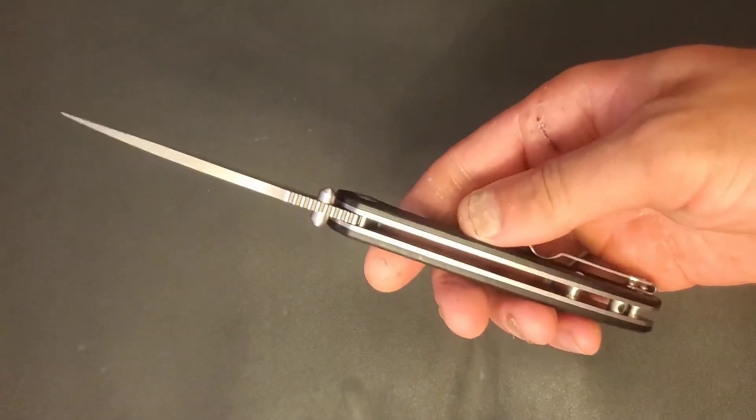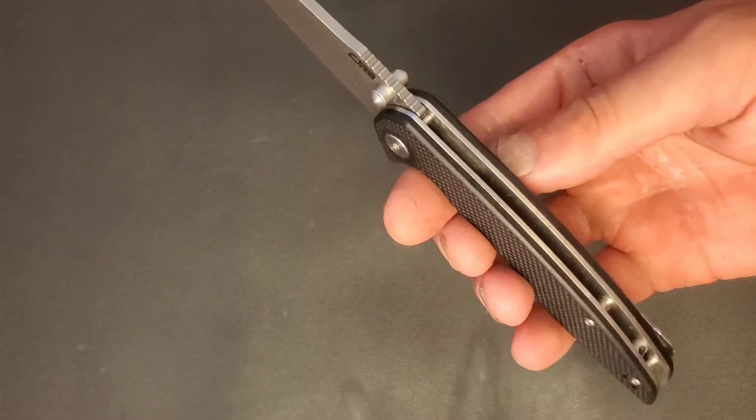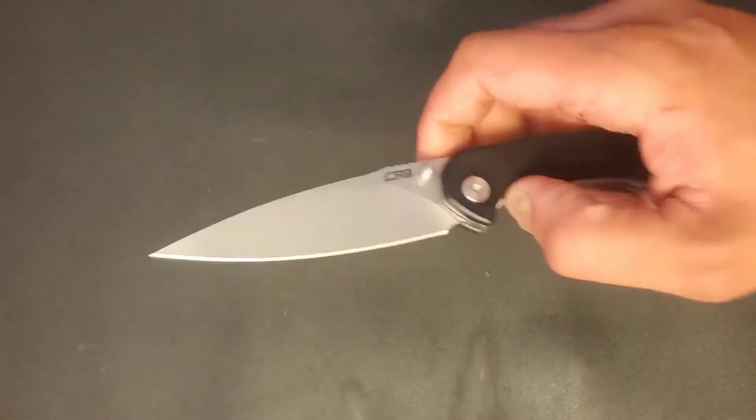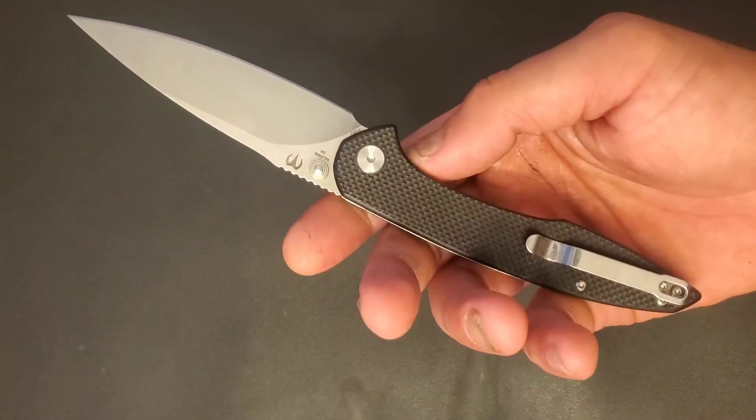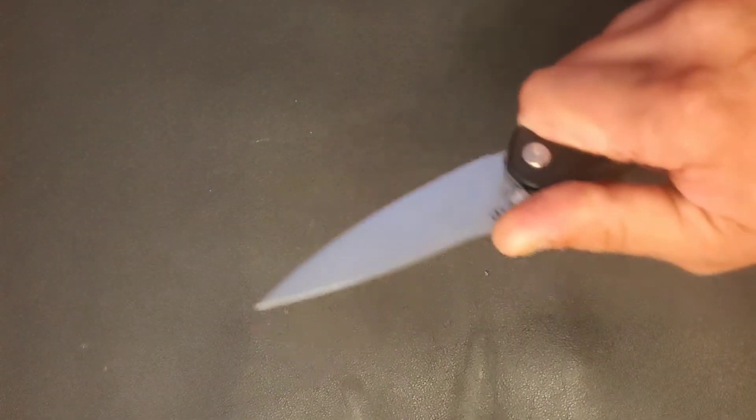There's no milling on the inside of these liners. Deep carry pocket clip that carries a little bit deeper than the Briar. The ergos on it feel pretty darn good — you're locked in, you're not going nowhere.